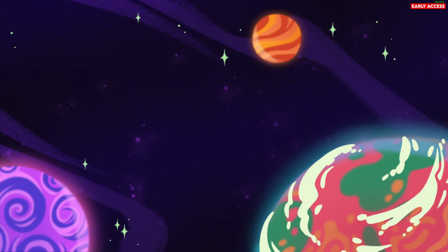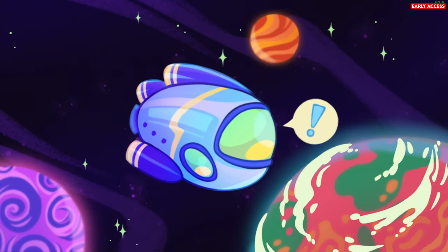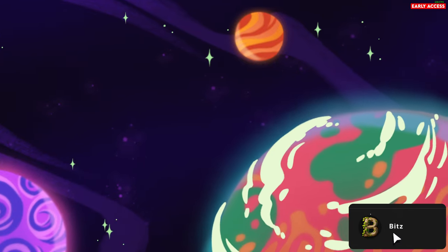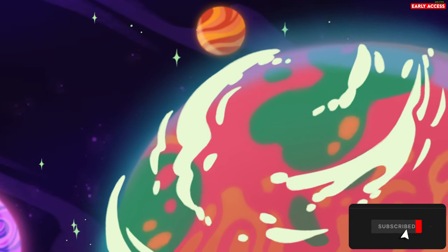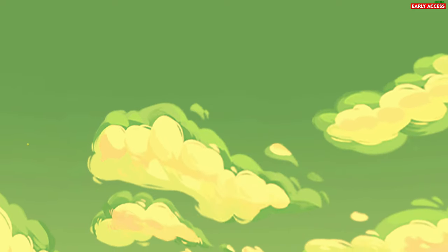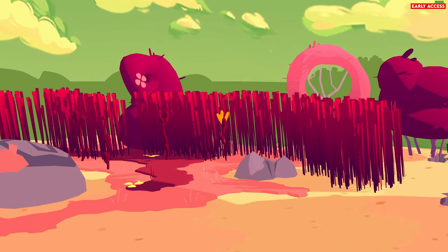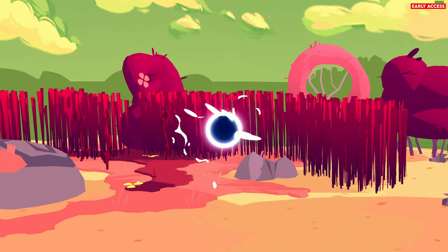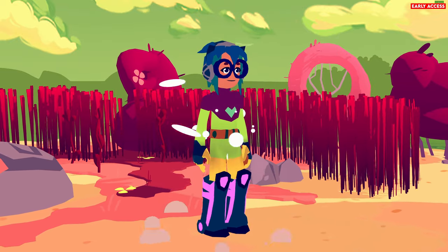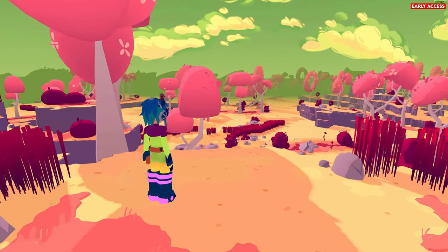It is out on early access now - I'll put the link in the description and pin it as a comment as well. So from what I believe, we get these little morps, these little creatures, and it kind of reminds me of Slime Rancher. We can automate them, get them to do things like chopping wood and all that kind of stuff. I've only seen a little trailer - I'm going in without any gameplay knowledge.